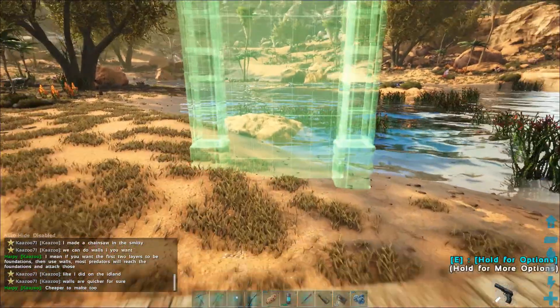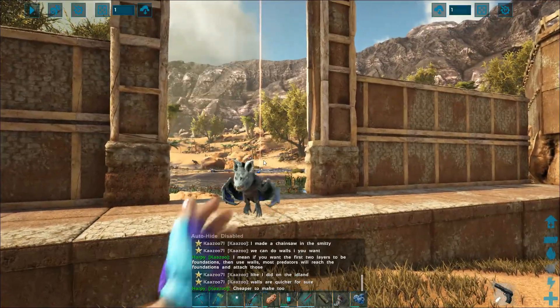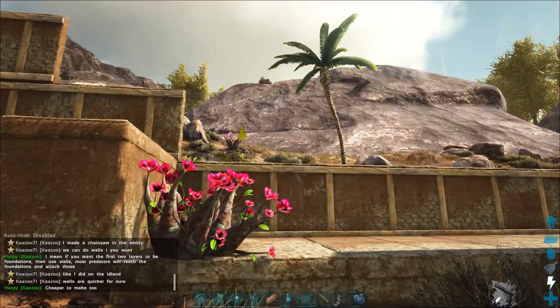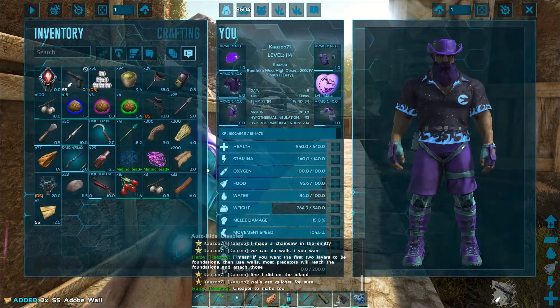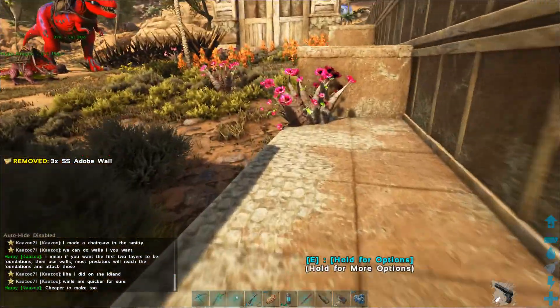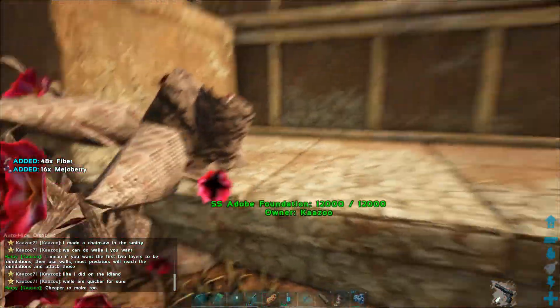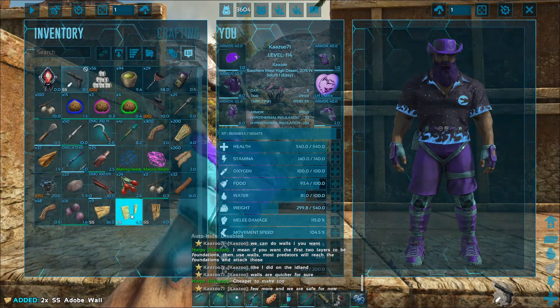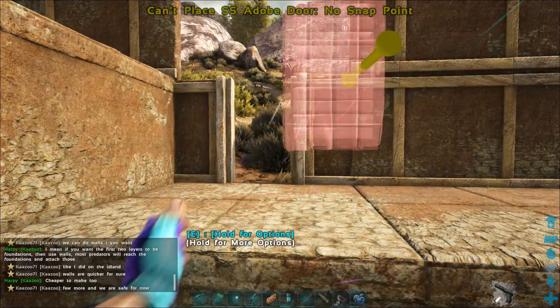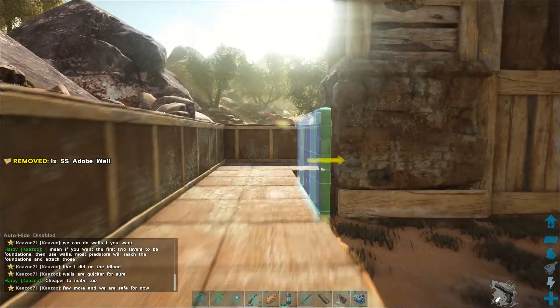That stupid paraceratherium is behind me just pounding around back there. Got one more spot to fill in — this is going to be a regular gateway just where that raptor was a few minutes ago that I killed. Snapping this gate in here, and then I'm flashing forward again putting some more walls down. I decided to put a doorway in, so I'm going to take a couple of walls out. I'll probably move these a couple of times because I need ramps to walk inside the wall, and you can't have a doorway right where the ramp is.